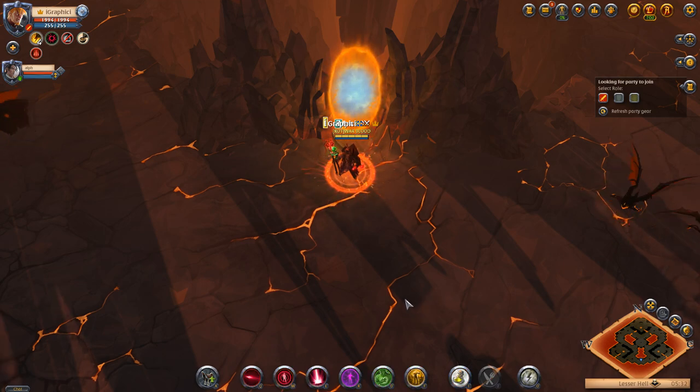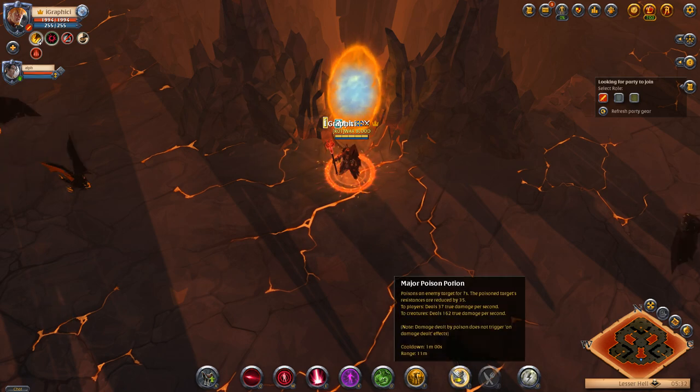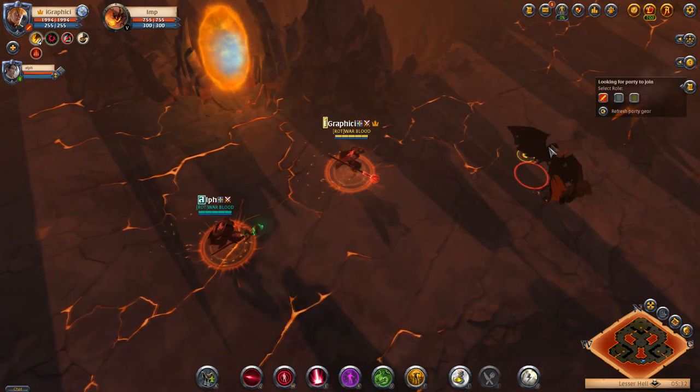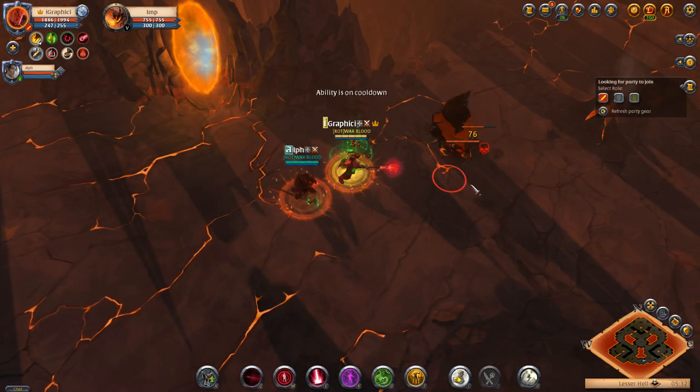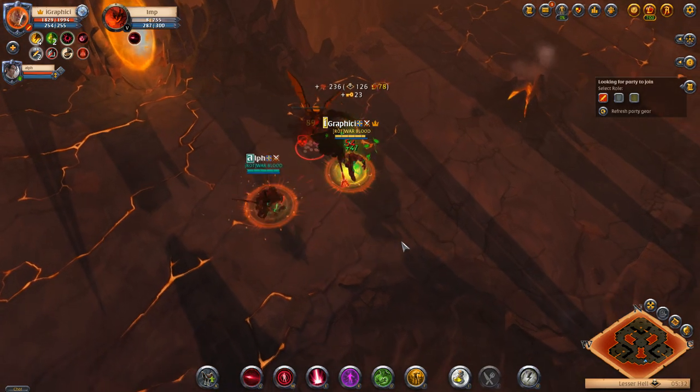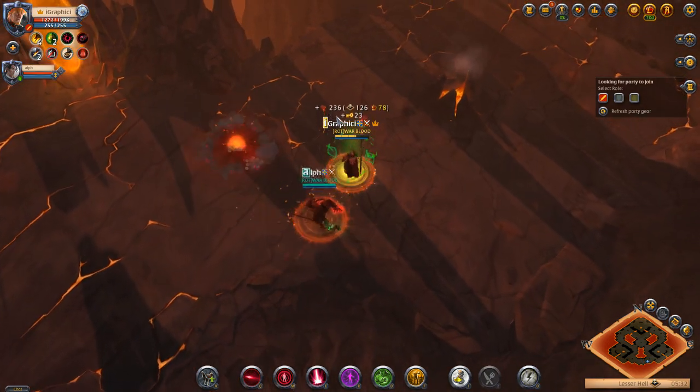When you go in you want to make sure you overcharge. What I would do is eat your food outside, as your cooldowns on your abilities and your food will be ticking when you enter and they could be right at the entrance waiting for you. So you can overcharge when you get in, but make sure you eat your food before you jump in the hell gate.